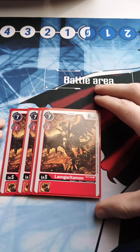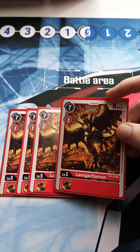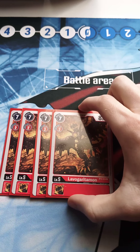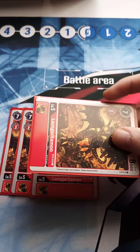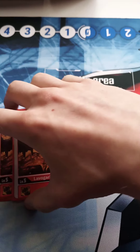The new addition to the deck is Lavogarthiamon. It's so cheap — it doesn't have an inheritance effect or any skill compared to MetalGreymon, but MetalGreymon costs three. This is 8k for a cost of two. It gets in those early swings while going into your level six WarGreymon or Blitz Greymon. It has a damage boost, the block boost — really good for early aggression.